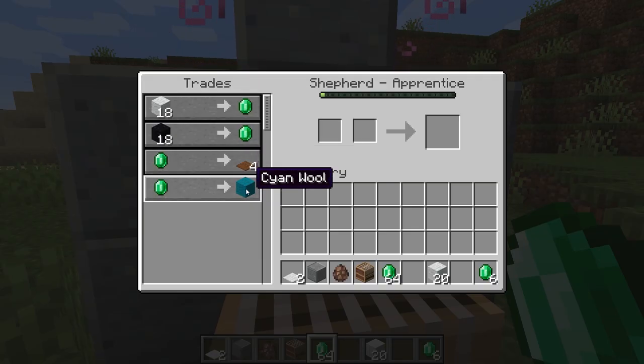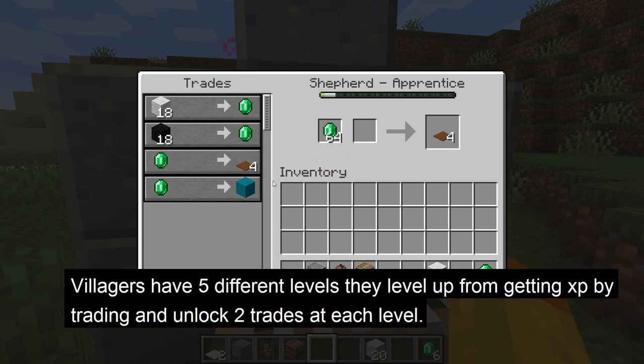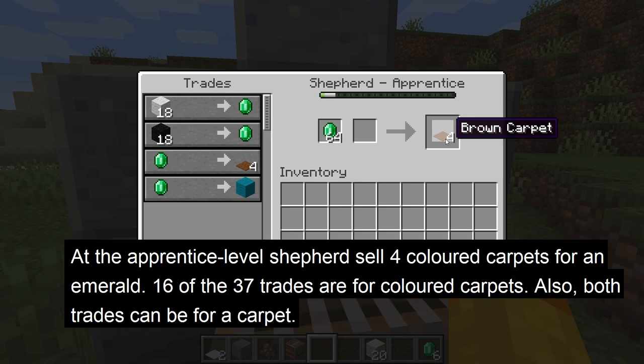There is a 50% chance of an igloo spawning a basement, and this will be found under the carpet. Carpets can also be acquired from shepherd villagers. Villagers have 5 different levels — as you trade with them, they gain experience and level up, unlocking 2 trades at each level. At the apprentice level, which is the second level, shepherds can sell 4 carpets for an emerald.